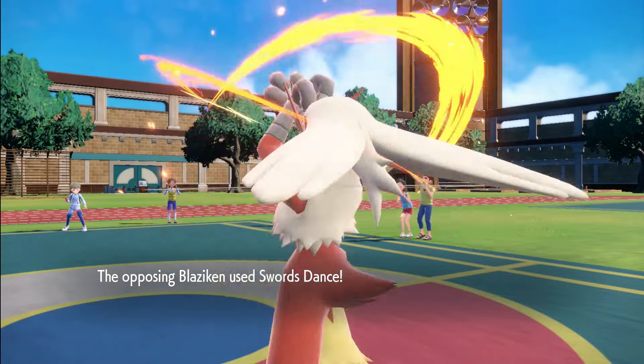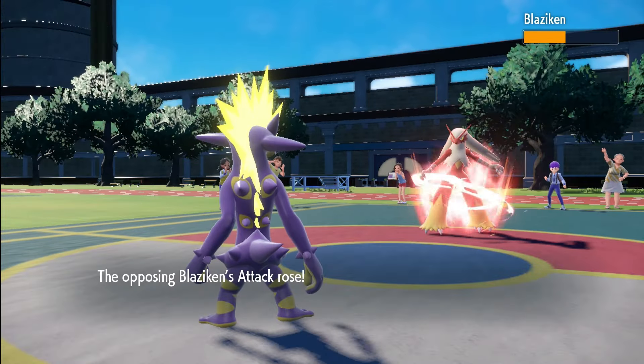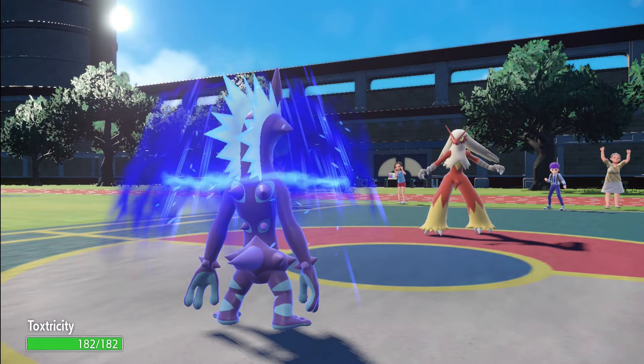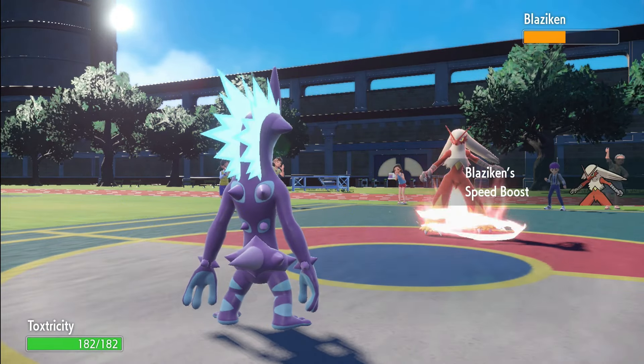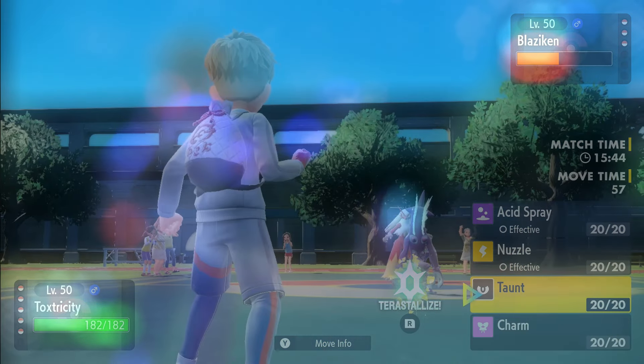Blaziken could also buff itself up with Swords Dance or Bulk Up, or it will try to weaken your physical damage with Feather Dance. Don't forget, our Tera Raid builds are based on predictions of what we think would work great in battle against Blaziken the Unrivaled. Updates will follow after release.